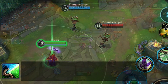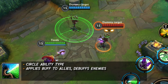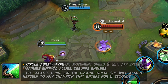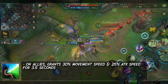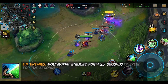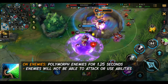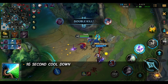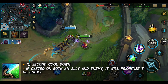Lulu's second ability: Whimsy. It's a circle ability type that applies buffs and debuffs. Pix creates a fairy ring attaching to the first champion that enters for 5 seconds. On allies, it grants 30% movement speed and 25% attack speed for 3.5 seconds — this will only apply to one ally at a time. On enemies, it polymorphs the enemy for 1.25 seconds, disabling them from attacking or casting abilities and reducing their movement speed to 60. This is her main crowd control ability, with a 16 second cooldown. If cast near both an ally and an enemy, it will prioritise polymorphing the enemy.